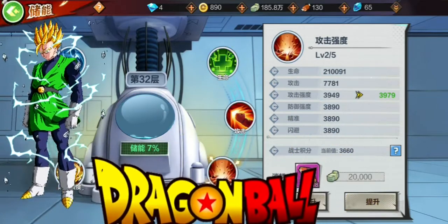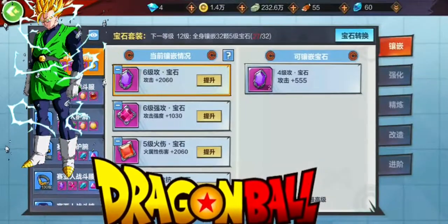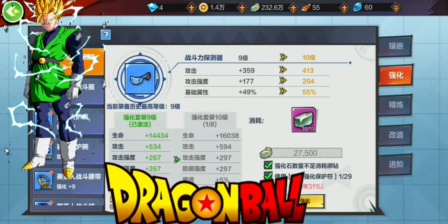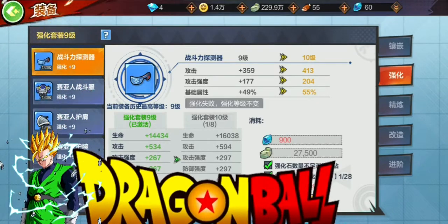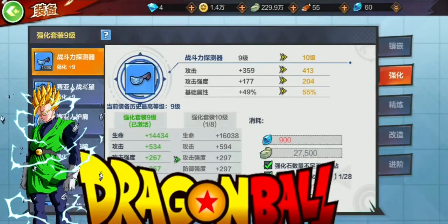I found out what these little talismans are for. You know when you get these rocks — I don't know what they're called — anyway, you take that bottom thing there and use it and you won't go down a level if the upgrade fails. So it's like prevention. It's kind of cool.